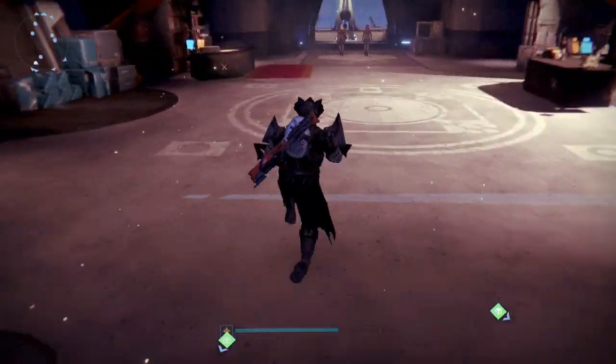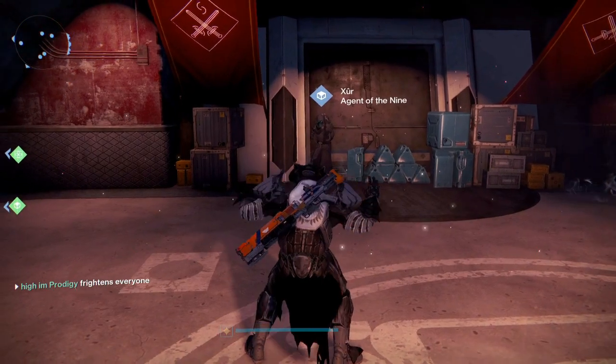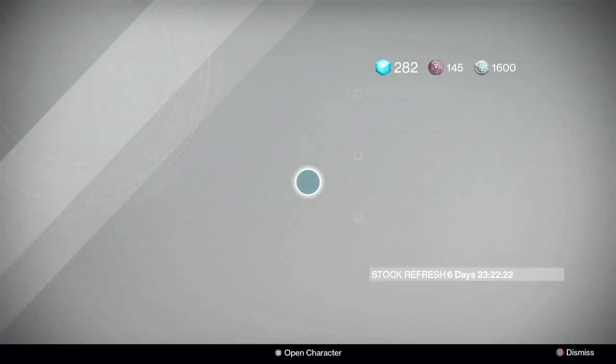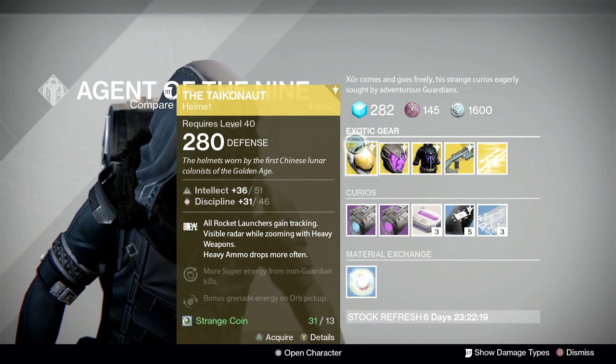What is up guys, Prodigy here. Our buddy Xur is at the tower and I was hoping for this guy to bring some cool gear for me to use for Trials, but I guess he did not. He ended up bringing what I would like to call the astronaut helmet for the Titan, which is for PvE — at least I would use it for PvE only.